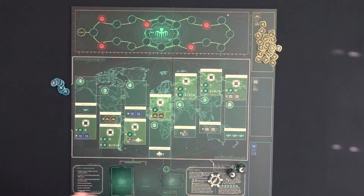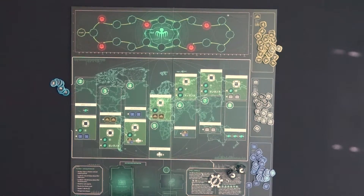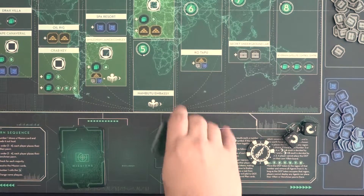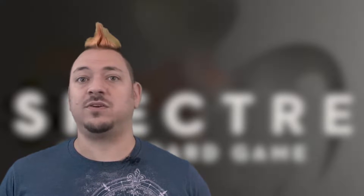Put the 3 resource token types out on the board in their designated spots — there's Gold, Intel, and Blueprints. Shuffle the secret plan cards and deal 1 to each player, then put the deck face down in its location on the board. The secret plans are kept face down and secret from other players, but you may look at them anytime.